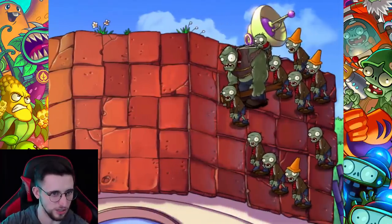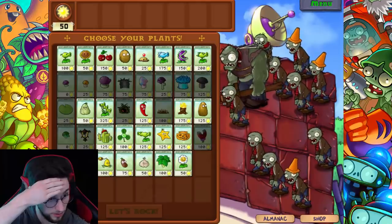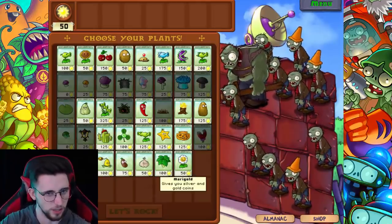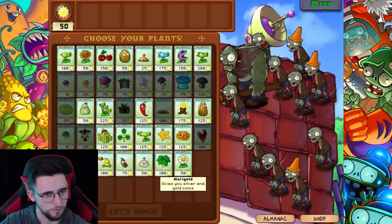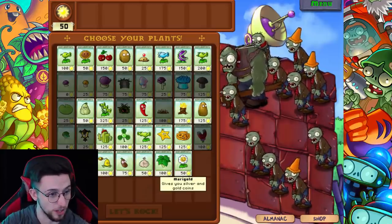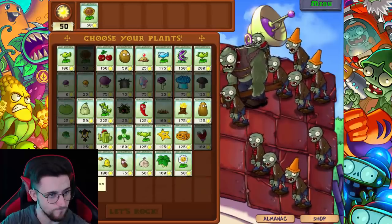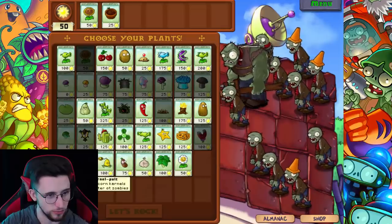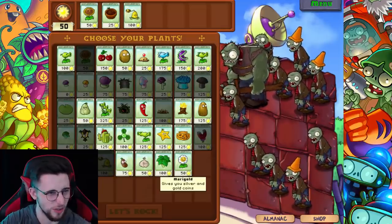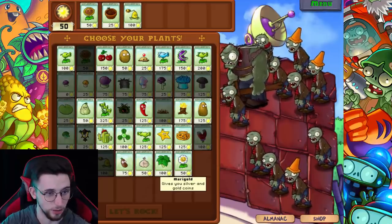We got a marigold - it gives you silver and gold coins. Is this for the zen garden? Speak of the devil - I mentioned gargantua and me and my big mouth. So marigold is actually just a plant I can play, that gives you silver and gold coins - I guess I could use that to just farm money. But that's not the priority right now because there's a gargantua coming - that's gonna be a bucket of fun.